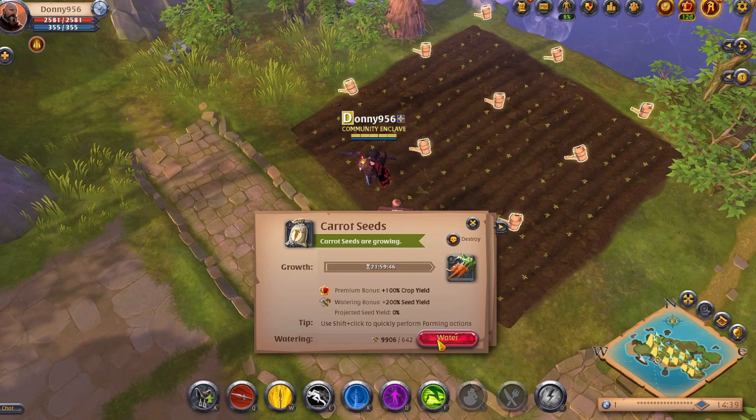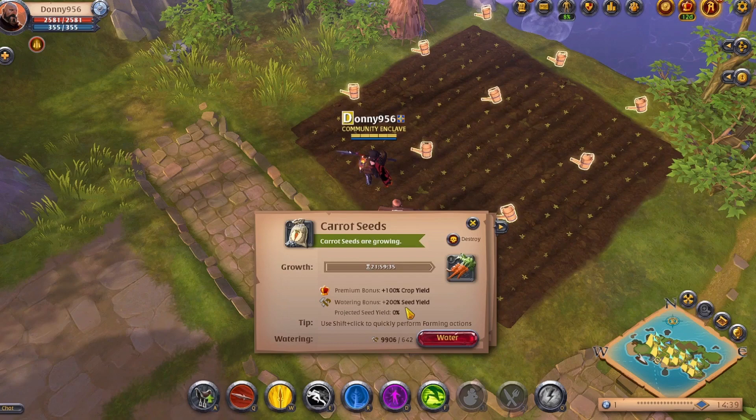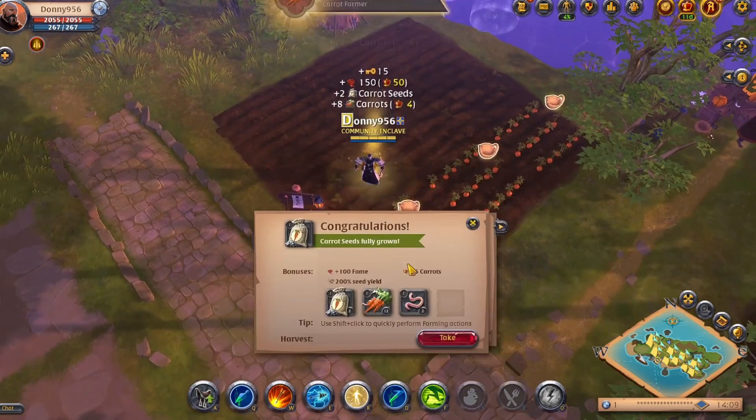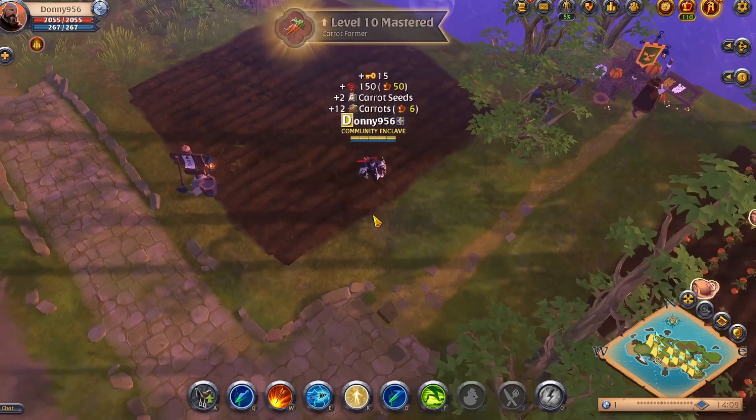Carrot seeds will cost you roughly 1,800 silver each and you will need nine to fill your farm. So why carrots over wheat at the start? With premium you'll be given focus every day and you can use this focus to water your carrot seeds, which will increase the percentage to yield from zero to 200%. This means while having premium and only one farm plot, you will spend less on the startup and make just as much as you would by planting wheat. You will also be able to yield enough carrot seeds to replant for the next day and not have to reinvest in your farm.